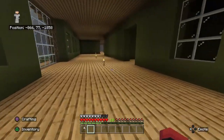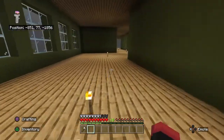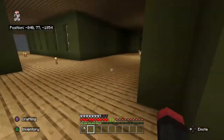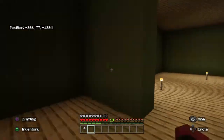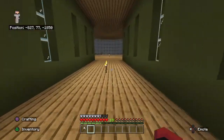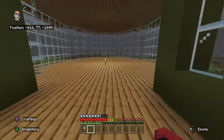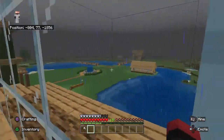Upstairs we're going to have an attic. We have a room here, these hallways are really big. There's another room here, a room here, and then we have the glass room. I'm not sure what's going to go in here but I love the glass feeling — it looks so cool.